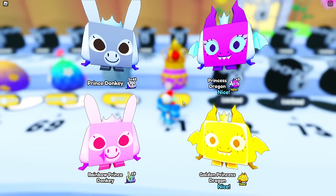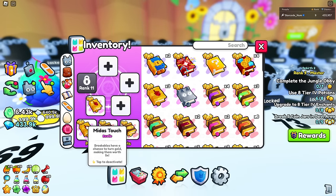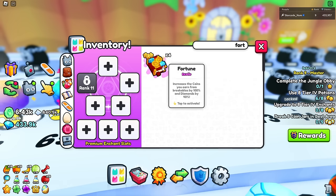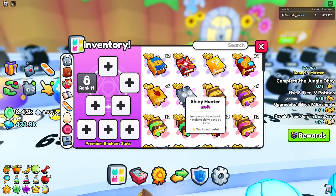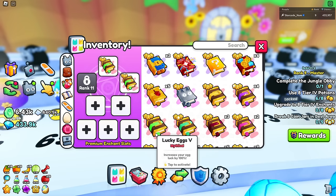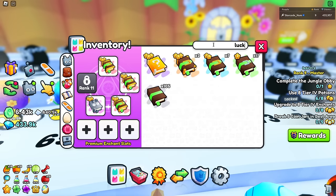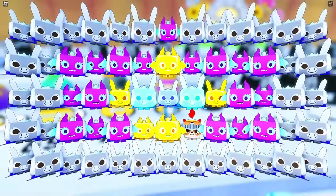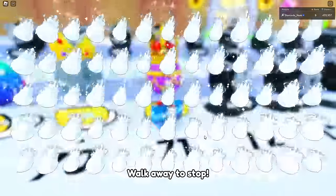Let's keep hatching for good stuff. I need to equip my lucky books — I have four lucky three books, plus shiny hunter, and some more luck books. Now with all that equipped, hatching is so much better. I'm going to auto-hatch for a bit until we run out of coins.